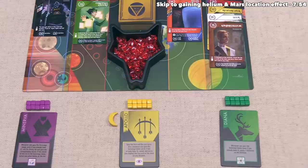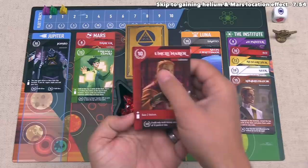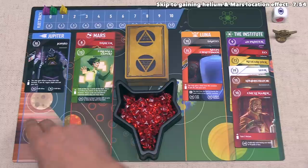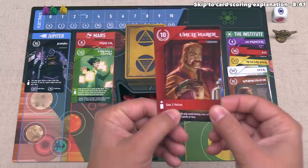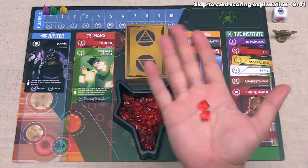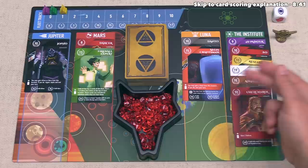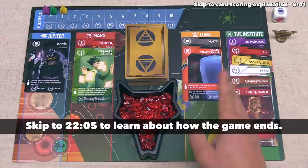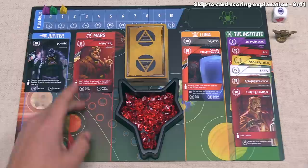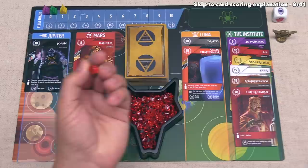The green player can now go. After considering their options, they want to lead with Uncle Narrow, deploying it down into the Institute. The deploy effect says they are going to gain two Helium. Helium is represented with these red tokens, and every Helium you have at the end of the game is worth three points, so they just gained six points. After that deploy effect, they have to gain a card from one of the other locations, and they gain a card from Mars. Since that came from the Mars location, they will perform the Mars effect, which simply lets them gain one Helium — again worth three points — so they gained three Helium total on this turn.